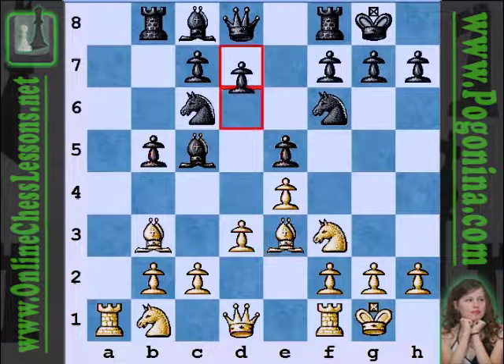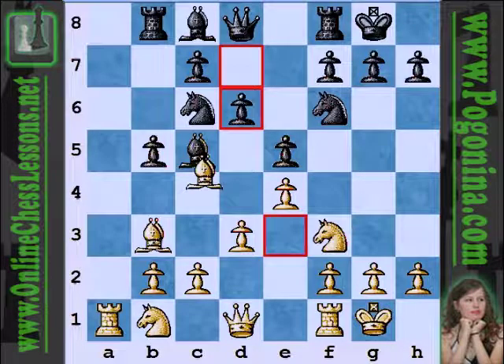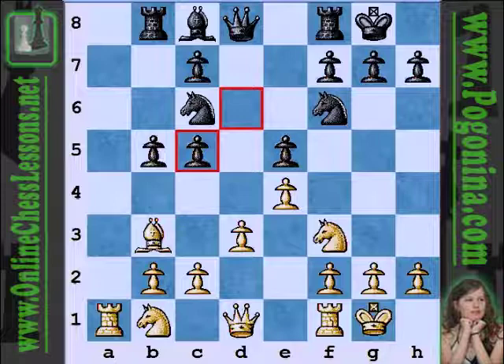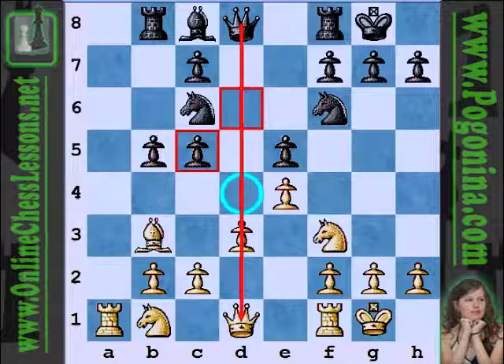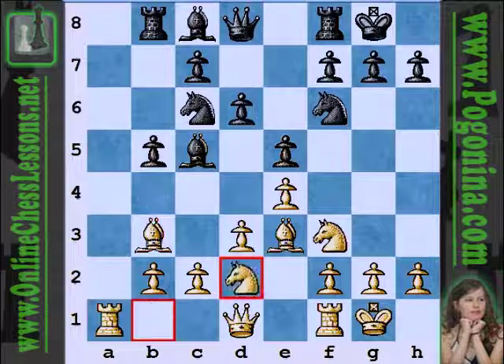Instead of taking the bishop, Poganina plays d6, simply not wanting to drop a piece. If white takes on c5, then after d×c5, yes the pawns are doubled, but it opens the d-file for black and enhances control of the d4 square. Again, a case where doubled pawns are not always bad — sometimes they help control the center and critical squares. So instead, knight d2, and both sides are simply trying to develop logically and fight for control of the center and the initiative.